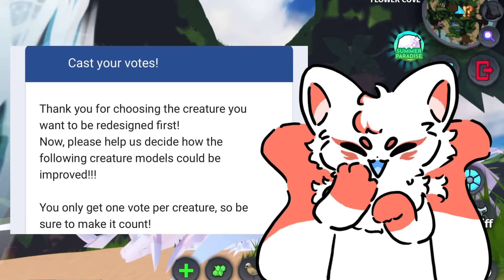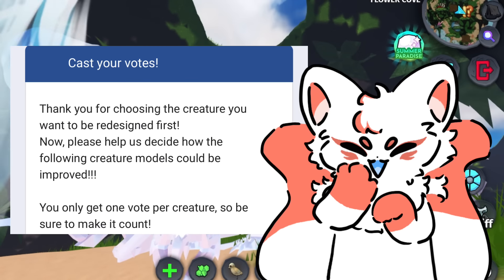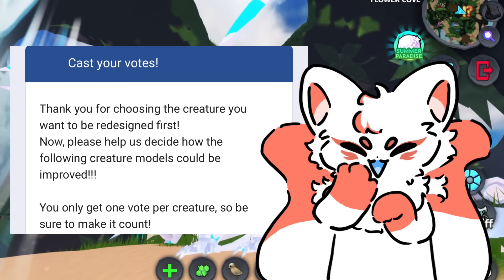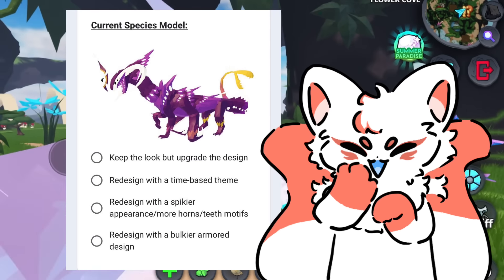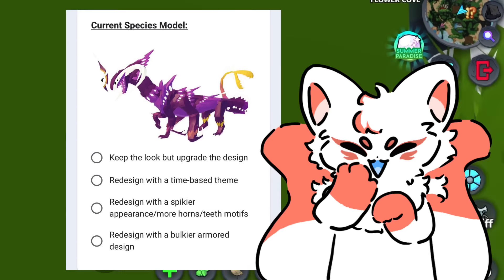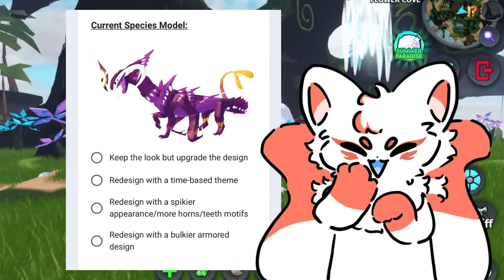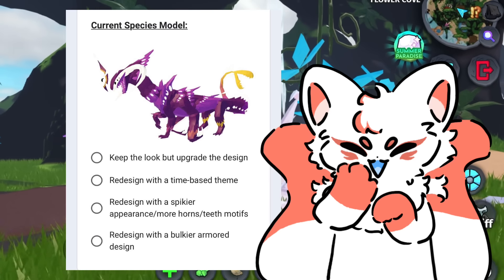After choosing the creature you want to be redesigned first, you will help them decide on how the creature models could be improved. You only get one vote per creature. The Hellion's redesign options are: keep the look but upgrade the design, redesign with a time-based theme, redesign with a spikier appearance or more horns or teeth motifs, or redesign with a bulkier armored design.